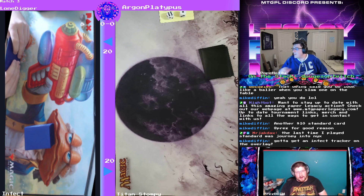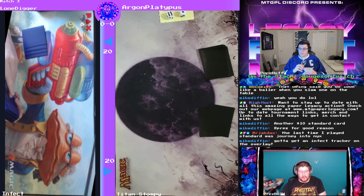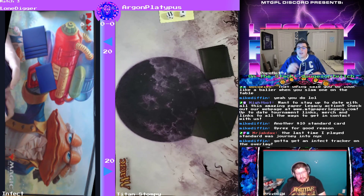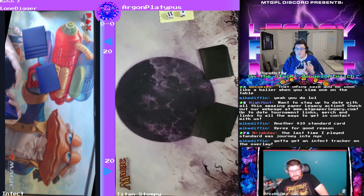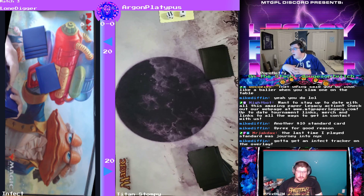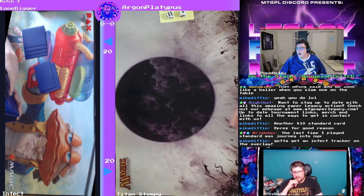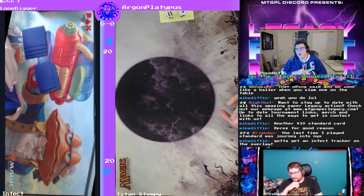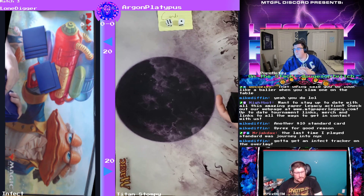For sideboards: Argon on Titan Stompy has one Ghost Quarter, one Wasteland, two Carpet of Flowers, one Elvish Reclaimer, one Plague Engineer, two Reclamation Sage, two Force of Vigor, and three Leyline of the Void. I like the Plague Engineer — it allows them to name Human, which kills eight of their creatures, or name Elf Warrior to cut off Glistener Elf, or even hit Blinkmoth and kill it before it swings. Ghost Quarter and Wasteland are good here too since we didn't see any basics from Lone Digger.